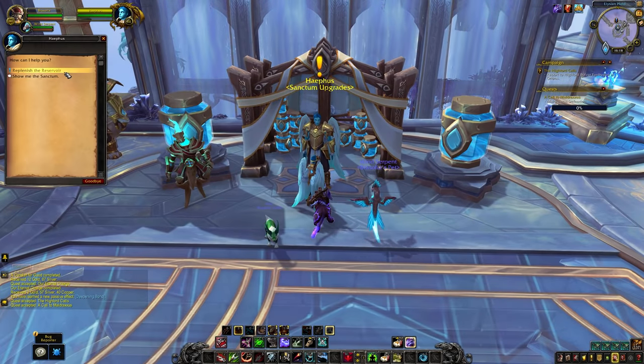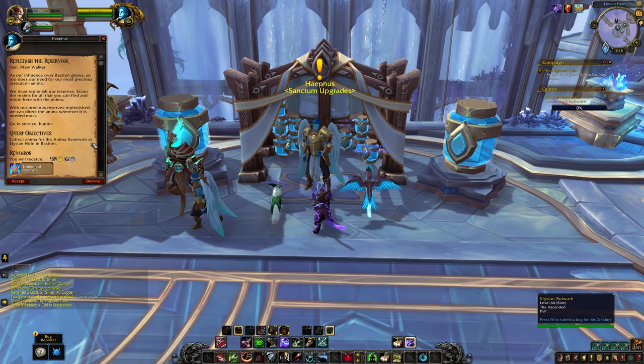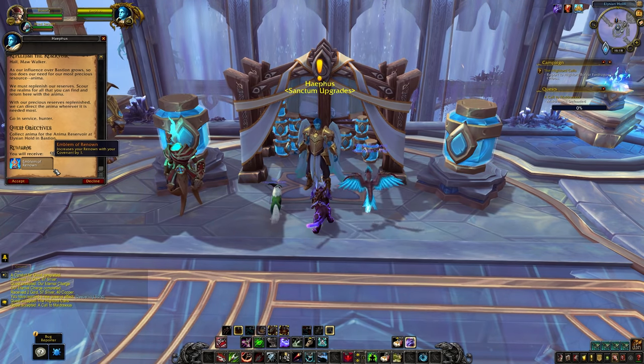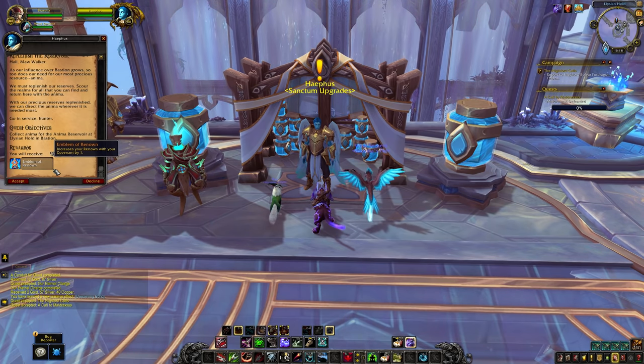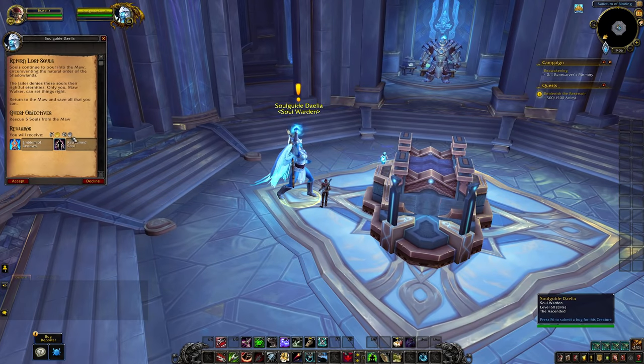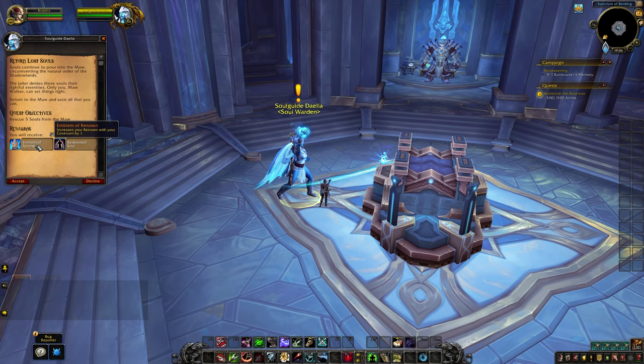Earning your Renown on a regular basis is actually incredibly simple. There are two weekly quests you can pick up in your covenant. One of them will have you collect anima to replenish the reservoirs in your sanctum, which can be used later to power up all sorts of devices and contraptions to help you in your fight against the Maw. The other quest will have you travel to the Maw to rescue some souls. The redeemed souls from this quest will also be put to use upgrading your various sanctum systems, such as the quick travel system, the anima conductor, and the mission command table. The Renown quests are going to provide you with useful items or currencies that help you progress in other systems, so they are going to be important for everyone.